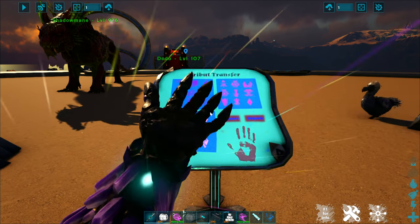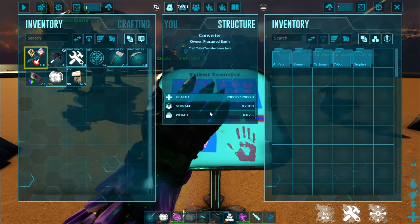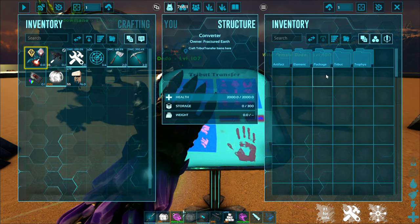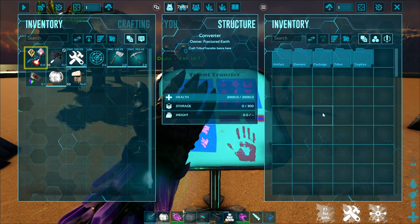In here, you can open up the inventory and see that you have a couple of different options: artifacts, element, packages, tributes, and trophies.